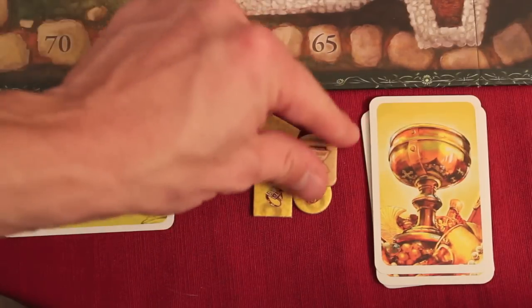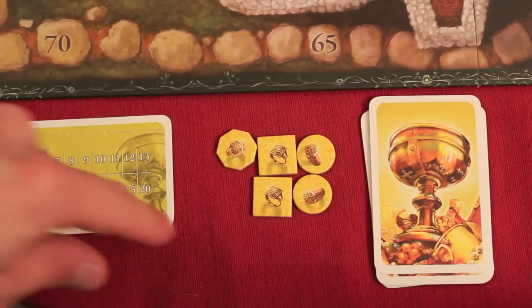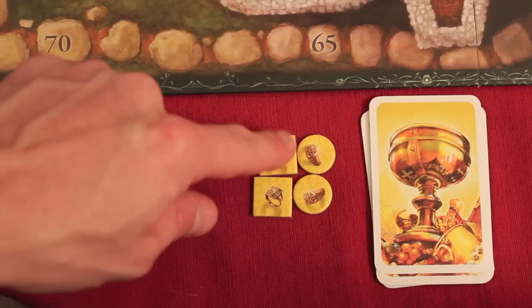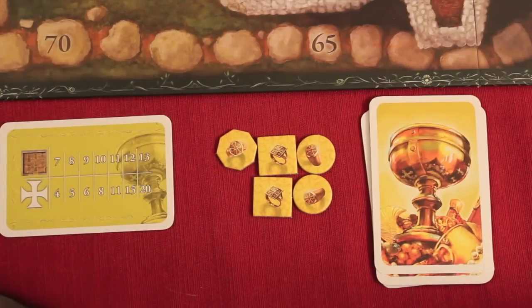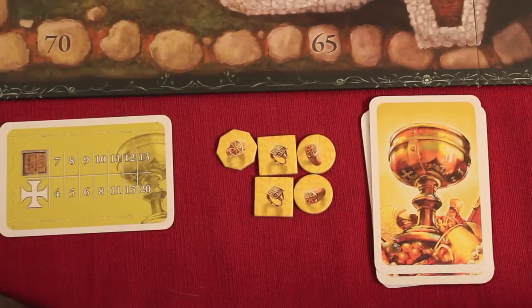To start the game, each player in their color gets rings of different types. We have two circle rings, two square rings, and one octagon ring — so two of some types and one of others.